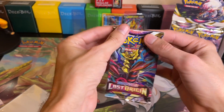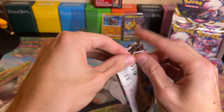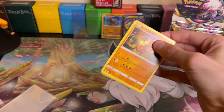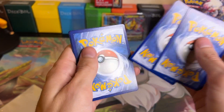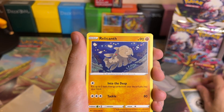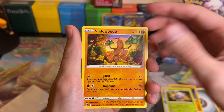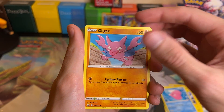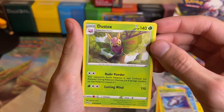Pack thirty: we got energy, Ralts, Lost Vacuum, Silcoon, Sudowoodo, Luvdisc, Luvdisc, Gligar, Wurmple, a Lost Vacuum Reverse Holo, and Dustox Non-Holo.